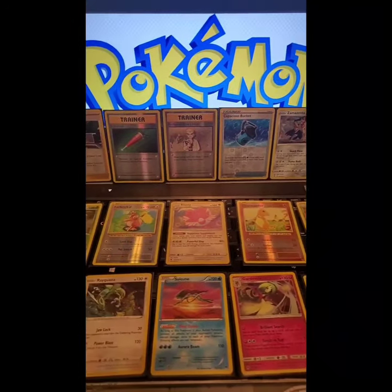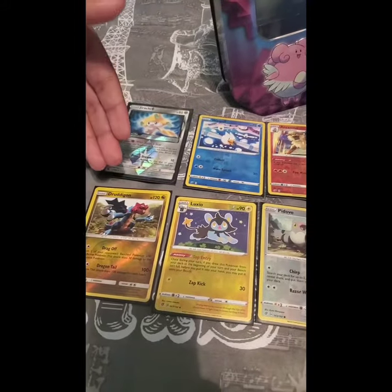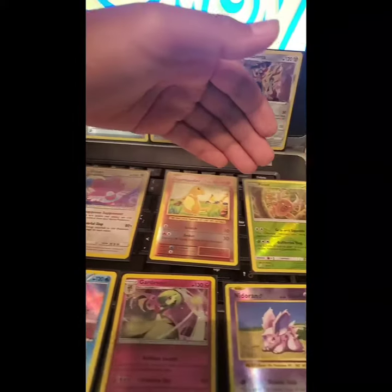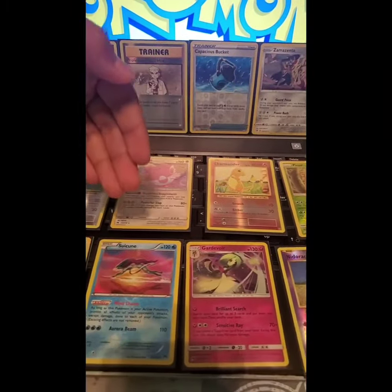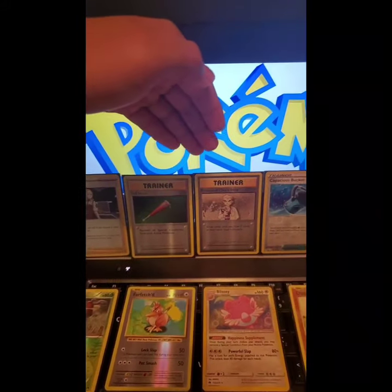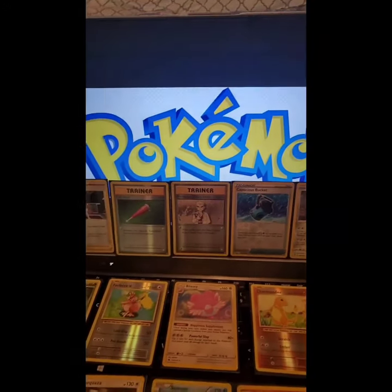So I'm so excited to show you all my rare cards. These are all my rare cards. We got a Capacious Bucket trainer, and a Zamazenta, and these rare cards are all holo guys.